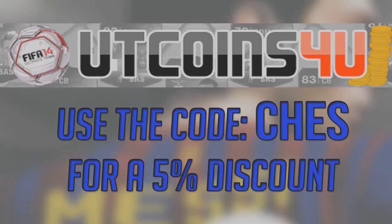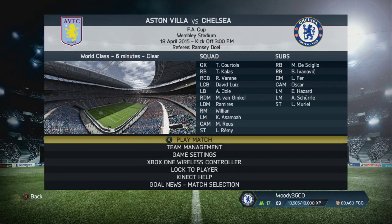Check out UT Coins for all of your Ultimate Team coin needs - use the code CHEZ for 5% off. Just a quick note: it's going to be a massive mini episode tomorrow, so be ready for that. Hey guys, how's it going? CHEZ back again with another episode of the Chelsea career mode here on Xbox One.